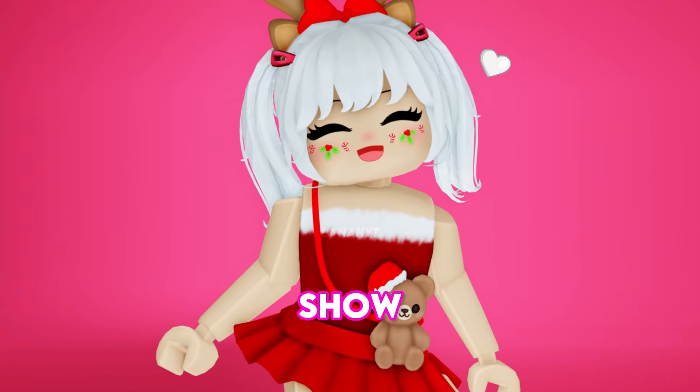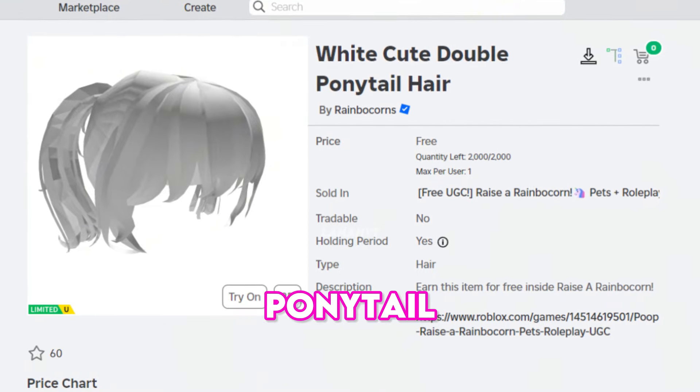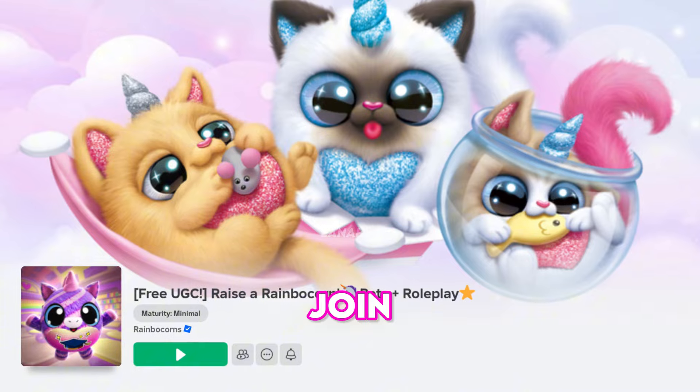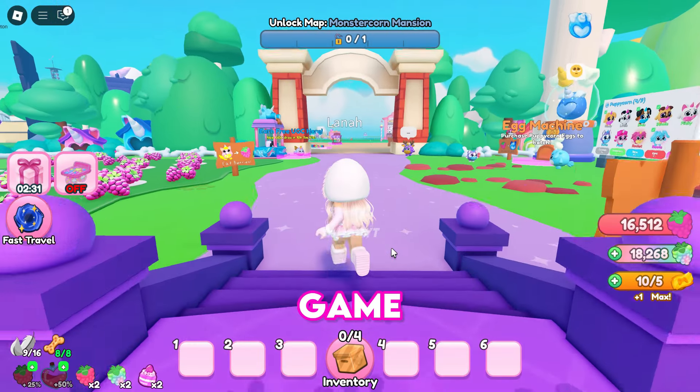Now let me show you how to get this hairstyle — it's called White Cute Double Ponytail Hair and it has a total stock of 2,000. Join the game Raise a Rainbow Corn.